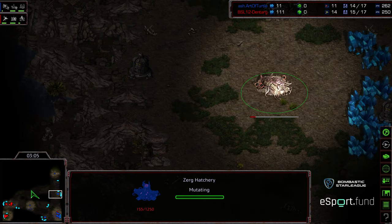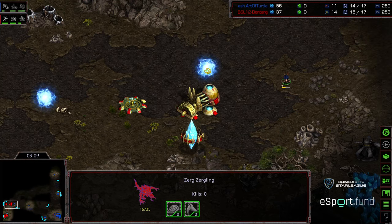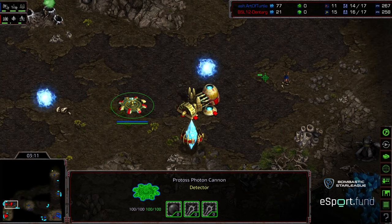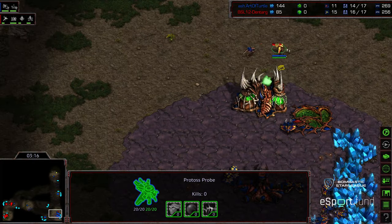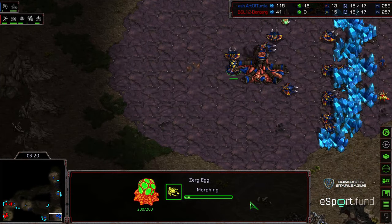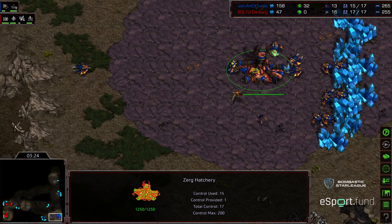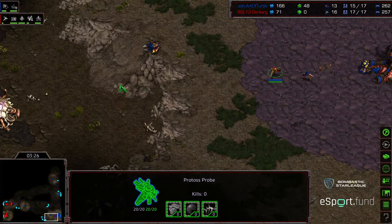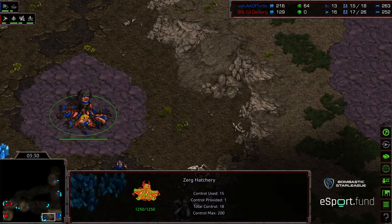We do see an extractor down. There is already a drone making its way to the three o'clock location, so it looks like Art of Turtle once again going to move into that three base play. Backing that zergling off, seeing that gateway, took an initial hit. I do like the zergling being camped there just to see the zealot production and whether that zealot moves off. As long as you keep a larva or two somewhere, when the zealot starts moving out, you have plenty of time to deal with it.